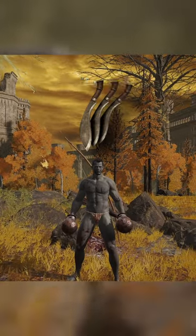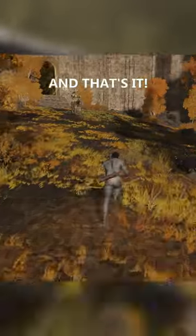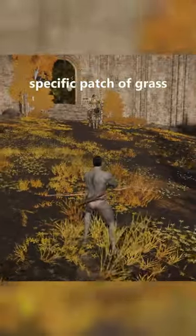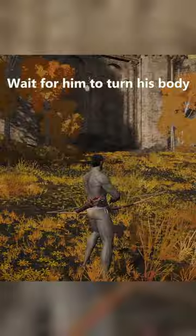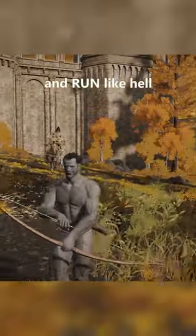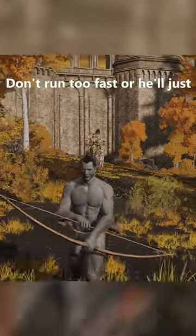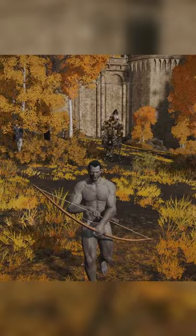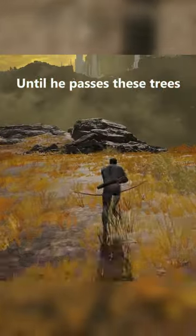All you need is some Kukris and a bow, and that's it. We're going to run to this specific patch of grass — you'll see me stand in it. Wait for the Draconic Tree Sentinel to turn his body and then run like hell. Don't run too fast or he'll just go back to his starting spot. So just slowly walk until he passes this group of trees.